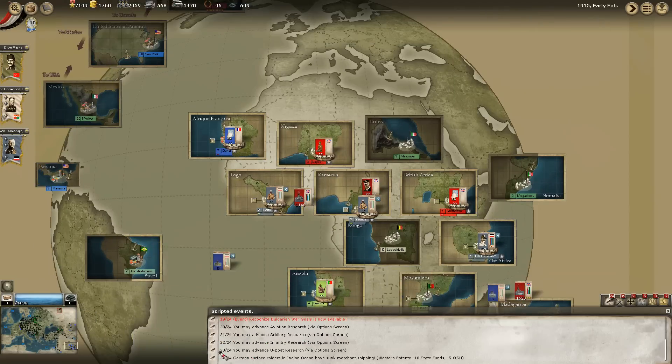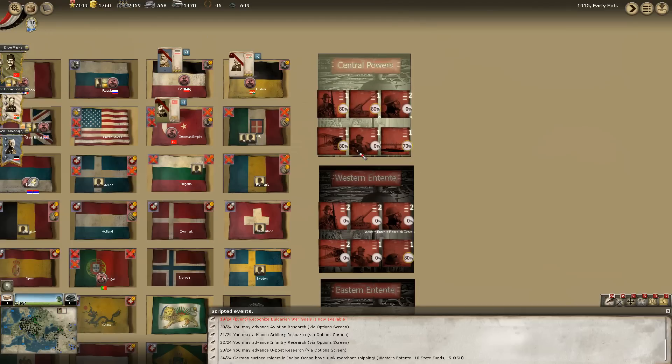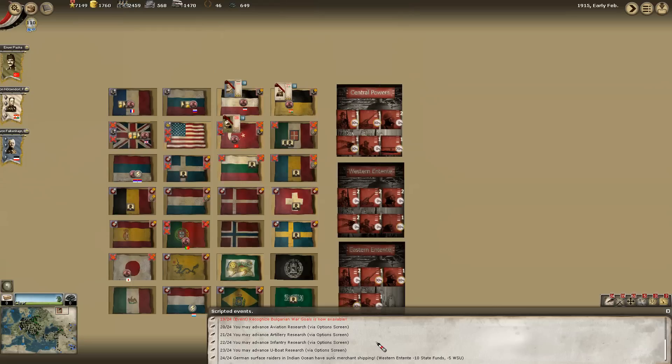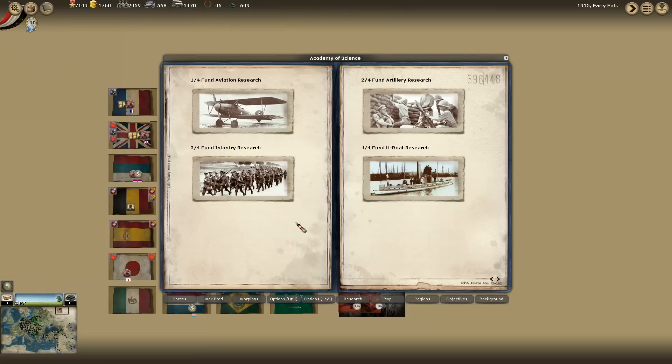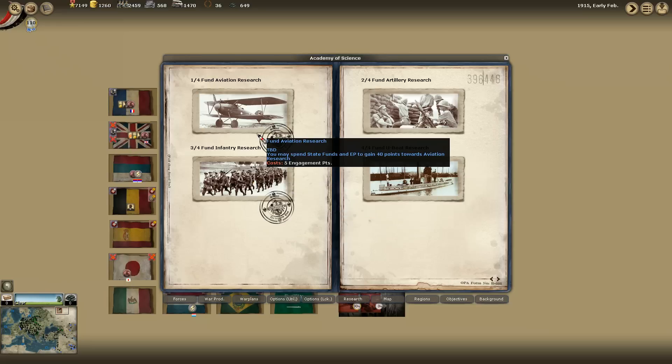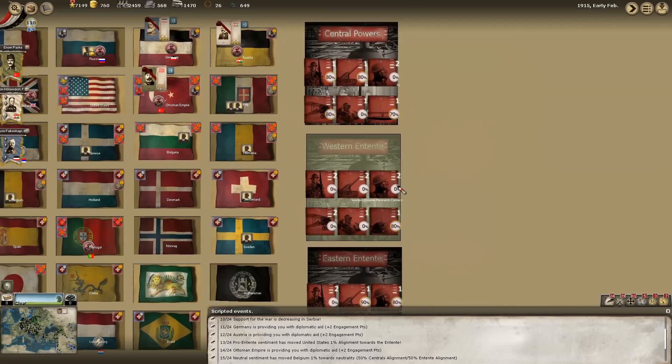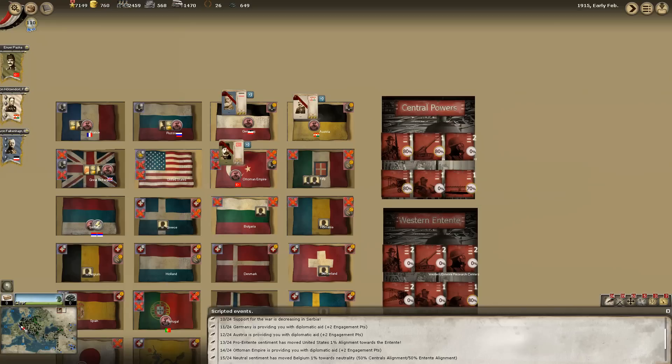Looking back at that research system, both France and us have Tier 2 Chemical Warfare leveled up, but I got that part incorrect. It turns out you can fund each and every one of these things once every three to six months. The state funds drop quite quickly when you fund a lot of things at once. I'm going to fund them all, mostly because the Western powers seem to be funding all their stuff and we need to keep up. We should have access to long-range submarines next turn.